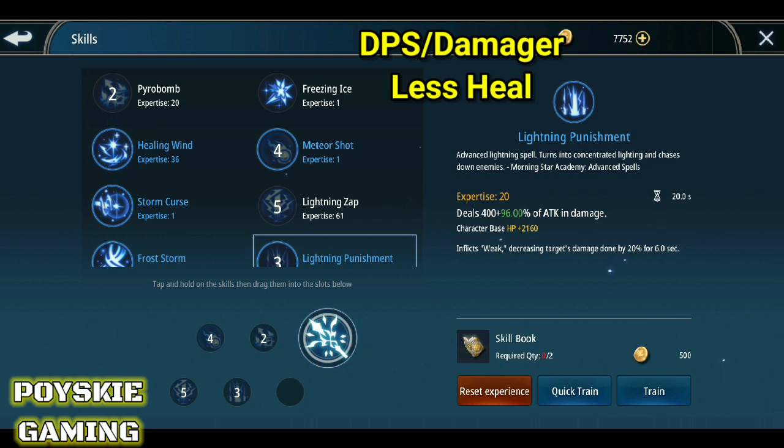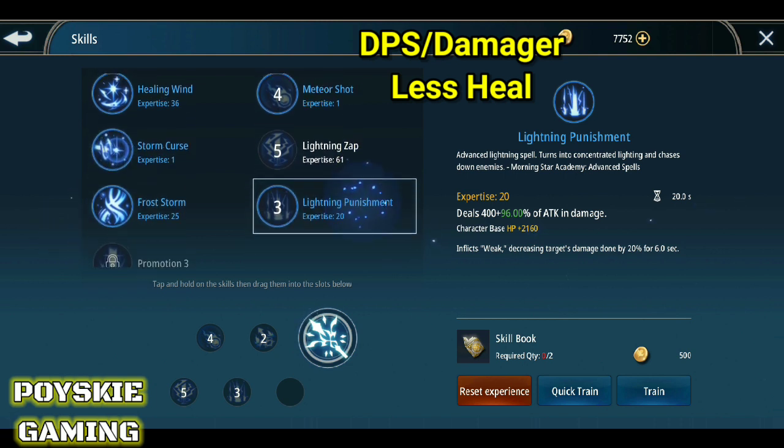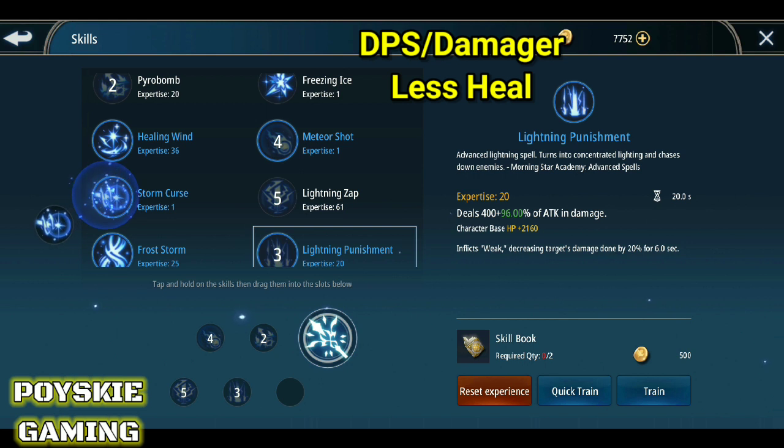Or itong Storm Curse — nakaka-stun din yan. Nasa sa inyo kung anong gusto ninyong piliin. Kung may heal — syempre, since damager ka, hindi siya ganun kataas yung heal mo. Yun lang yung pinagkaiba — kapag healer build ka, sa damager build, hindi siya ganun kataas mag-heal.